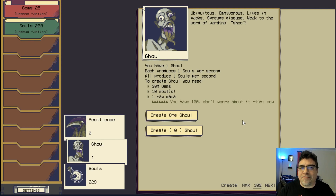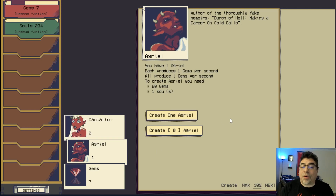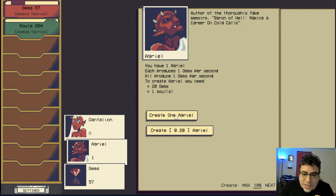Let's start building more Angriels. There you go — now that we have an Angriel we can start unlocking other demons. The second demon available is Dantalion, and Dantalion generates Angriels, so the high-order unit starts creating the small ones which generate gems. Getting a Dantalion requires a thousand gems, a hundred Angriels, and one soul — so we'll start creating them one by one.